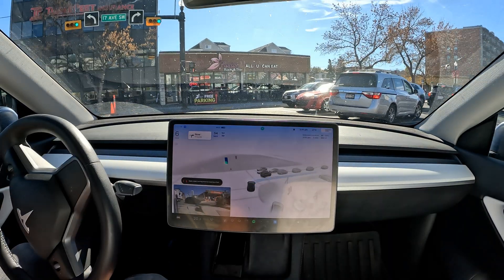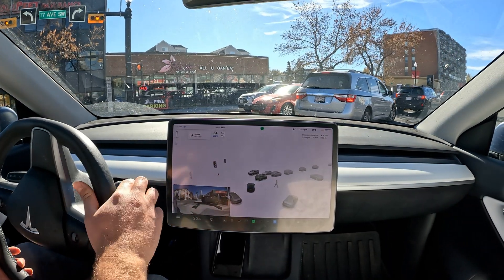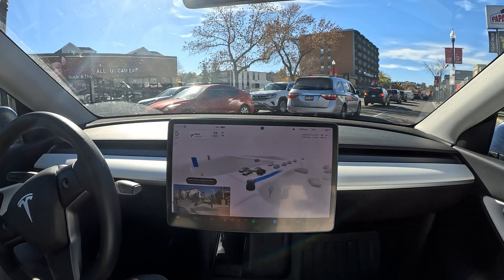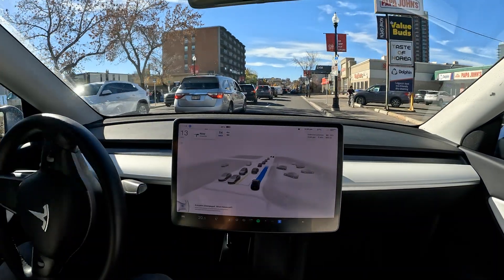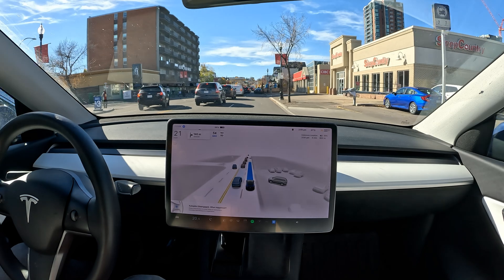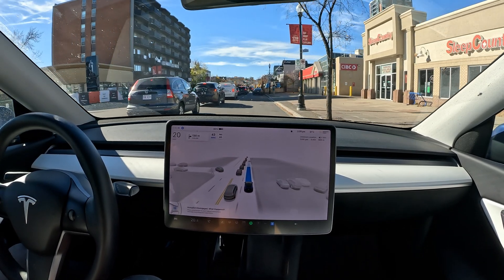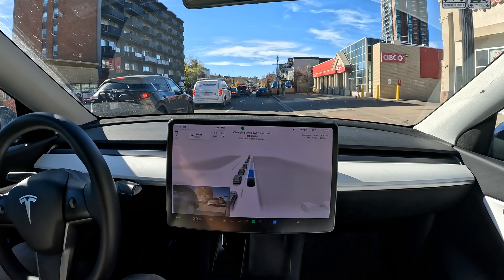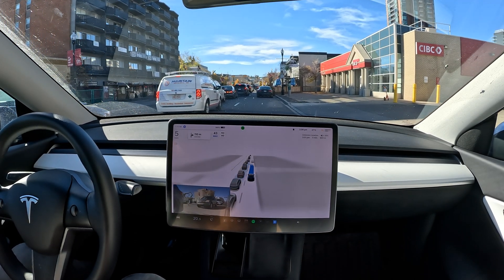It sees the gap over here between these two cars. That was just my mistake so I'll engage back again. It fits inside the gap. Now it's going to have to merge in, and it realizes that the car in front of us is a parked car. Let's see how it's going to do this merge.